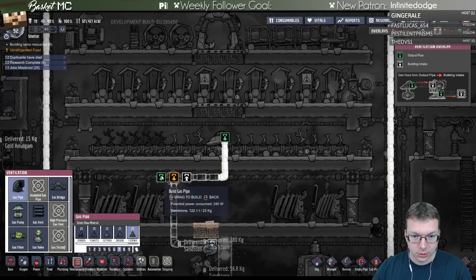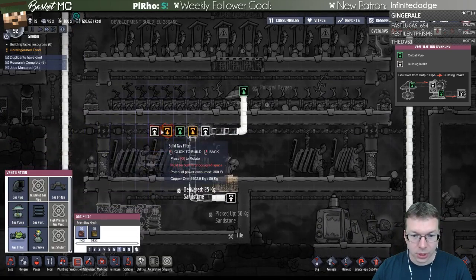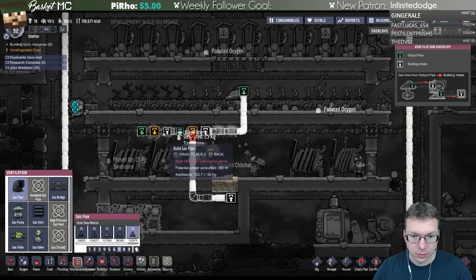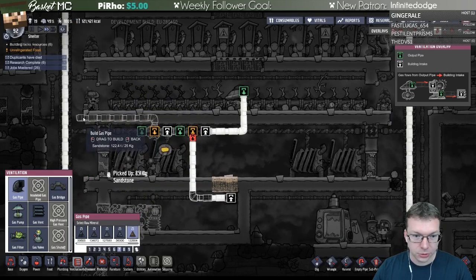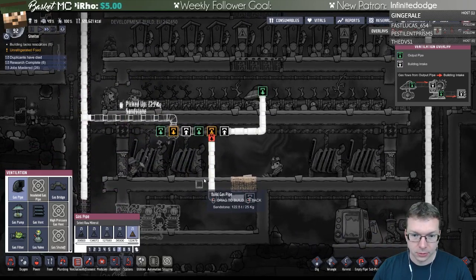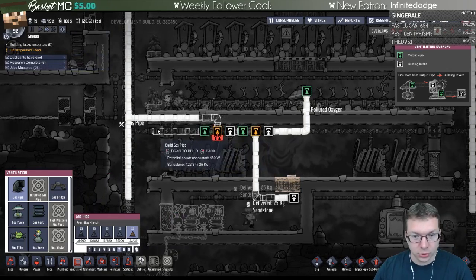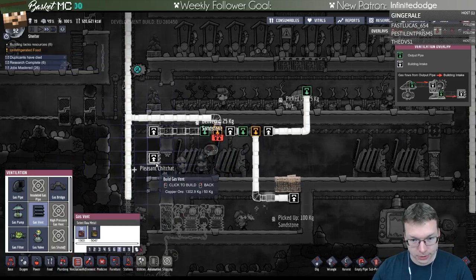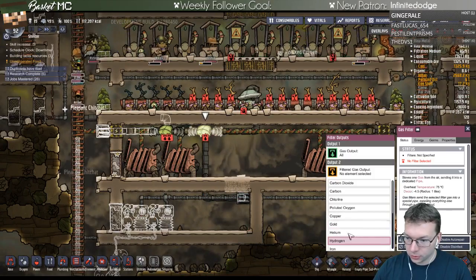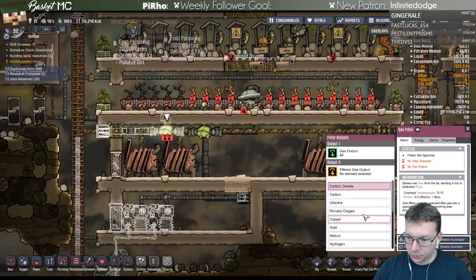I might filter it again - if it's actually oxygen, I'm going to pump it back into the oxygen vent system. Anything else - polluted oxygen or whatever - we're just going to dump it right inside the thing. So this is for carbon dioxide and this is for regular oxygen.